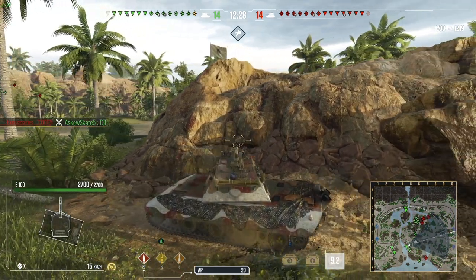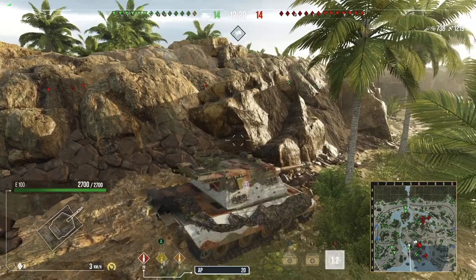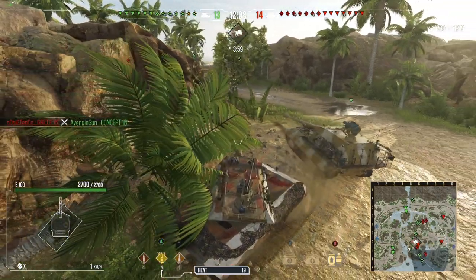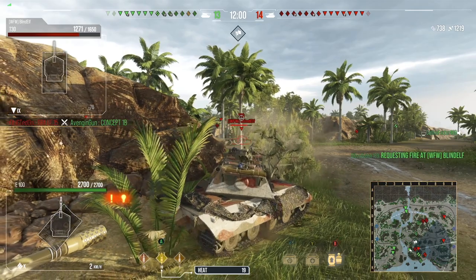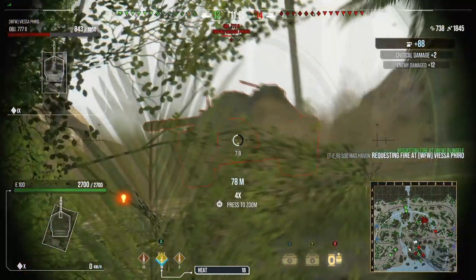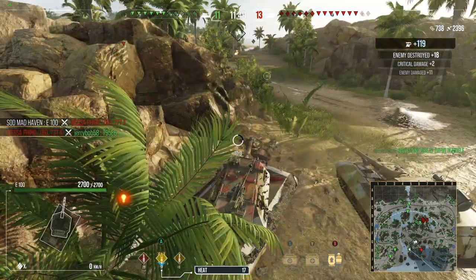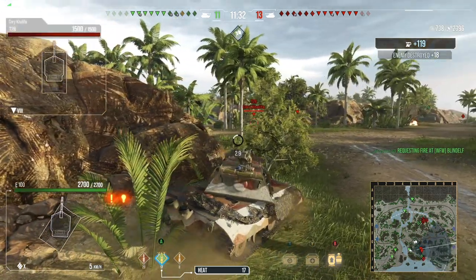The E100 is holding up decent in matchmaking as long as you use the side armor rather than the frontal armor. Right now it feels more like a support role, but you can get it into an offensive role without a problem. Moving down the center, if you're looking to grind this tank or you haven't played it in a while, I highly recommend pulling it out. We auto-locked the T30 rather than the Triple 7 to avoid hitting spaced armor, which gave us a penetrating shot into the top armor.